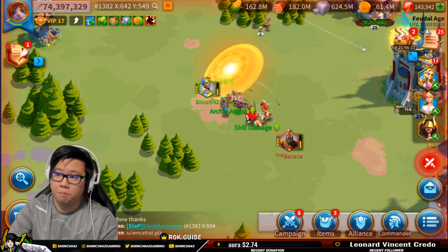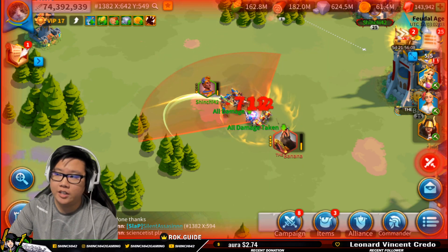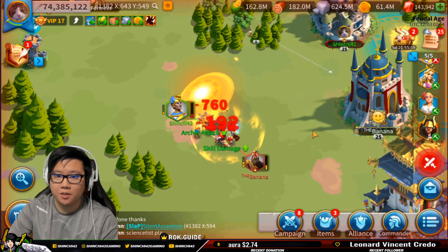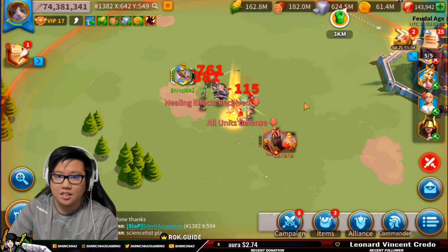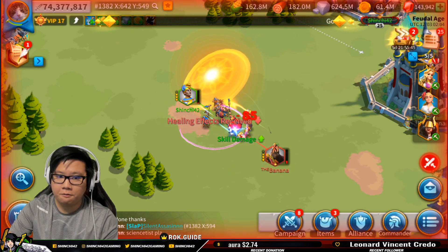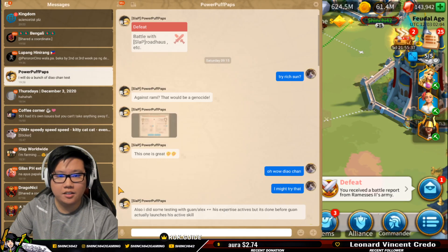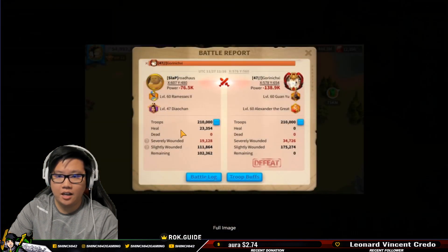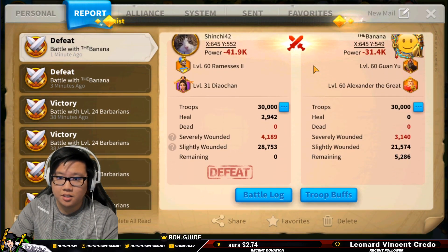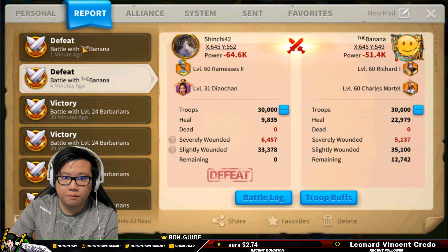It could really be a talent tree issue — I'm not sure what talent tree they used. Looking at the talent tree right now, it's full into the skills path. Wow, it's neck and neck, really close, but it's just going to prevail for Guanyu and Alexander. I feel like it's a talent tree issue. Another thing is they might have been fighting in alliance territory, which changes things. Very different result — Diao Chan lost this battle.